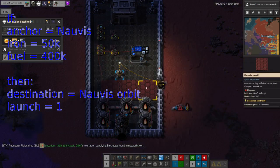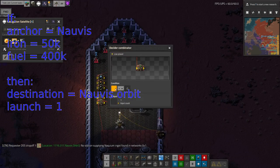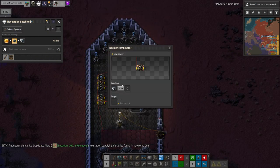You can, of course, add in additional conditions allowing you to be more specific with what triggers the launch. I then add a second set of combinators to do the same for the return journey, ensuring that the ship will complete the round trip.